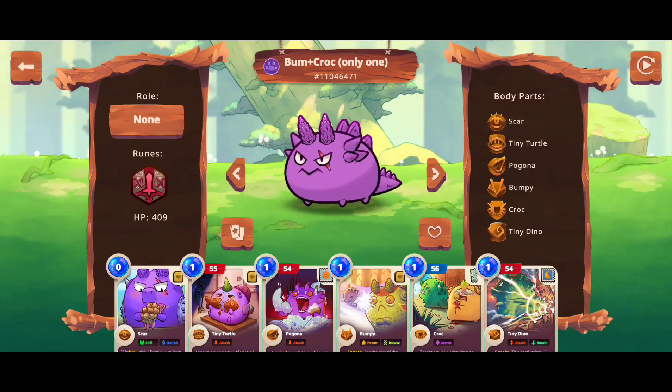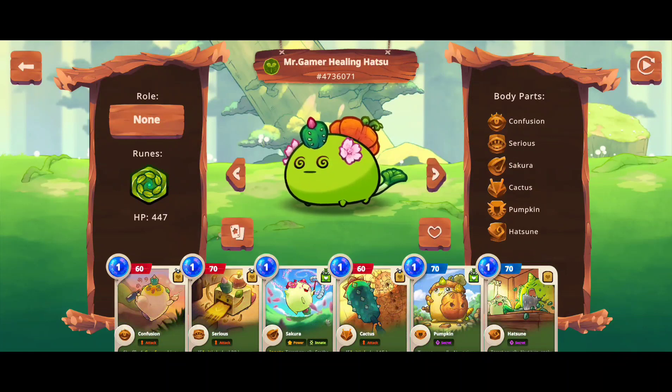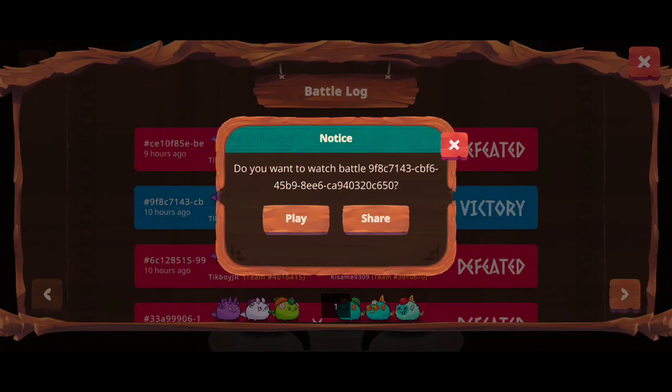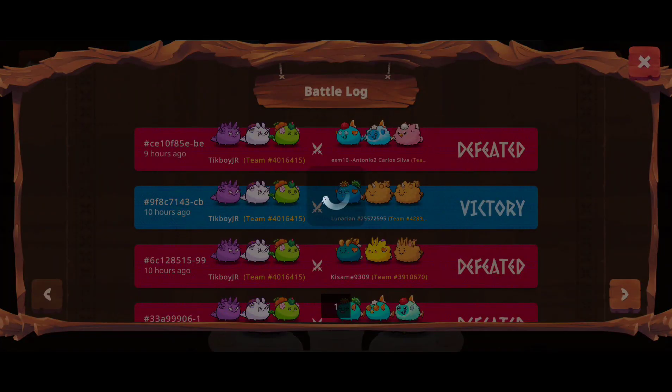As you can see in my gameplay, I will try to kill first the back lane and the mid lane — that's why there is a moon and sun stone. I will just sustain my back lane, the god rep reptile, with Bumpy plus Sakura. Come, let's see.